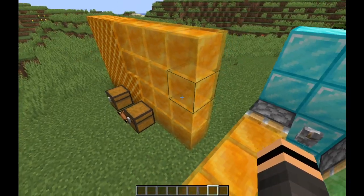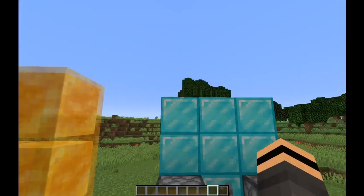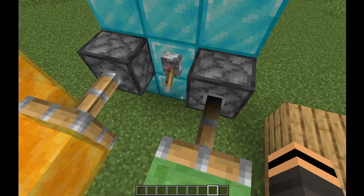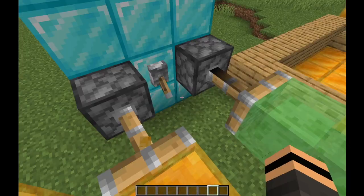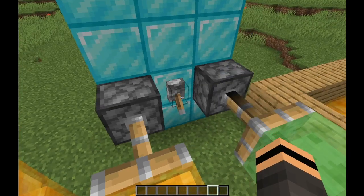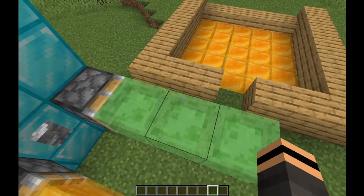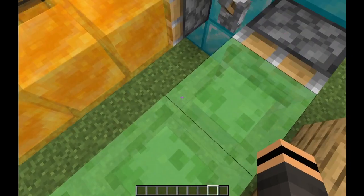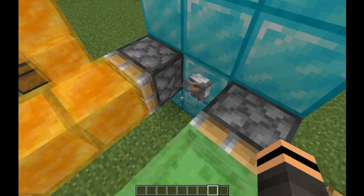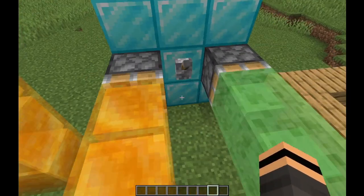The honey block has a lot of really cool features. If I stand here on this sticky piston setup and click the lever, I'm still on the same block. Unlike slime blocks, the honey block actually carries you — it'll take you with it when the piston moves.